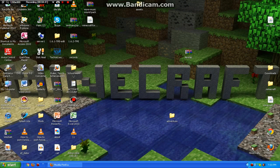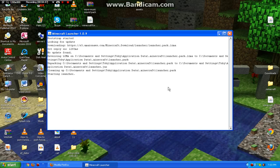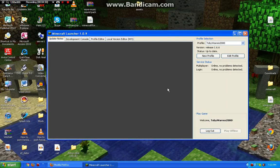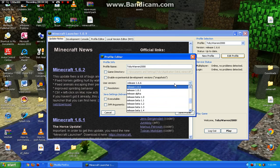The link for the Minecraft Forge installer will be in the description, and also a link to how to install normal mods. Let's have a look at alpha, shall we.